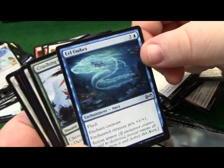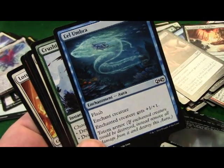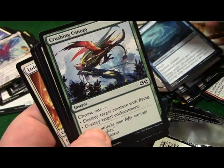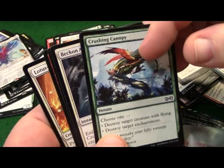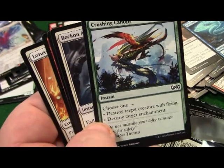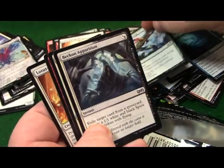Eel Umbra - flash, enchant creature, enchanted creature gets +1/+1 and totem armor. They've got totem armor in green too, so everybody's going to add totem armor in their commander decks for their big green creatures. I love the totem armor, the umbra stuff.